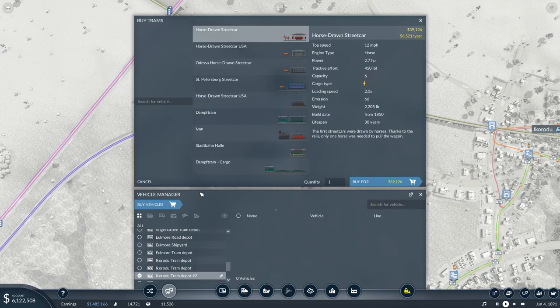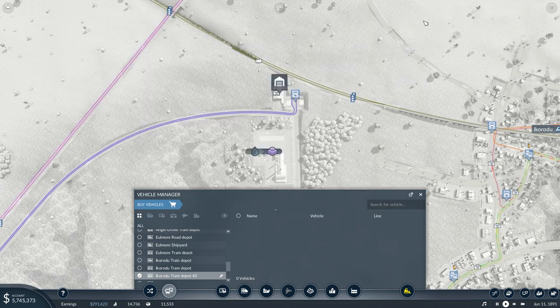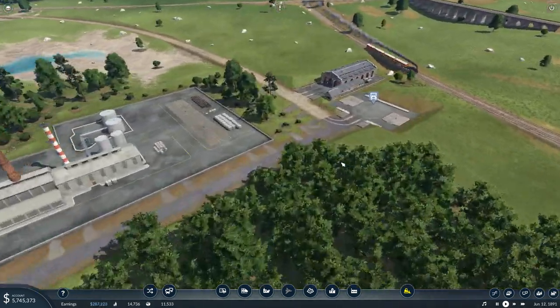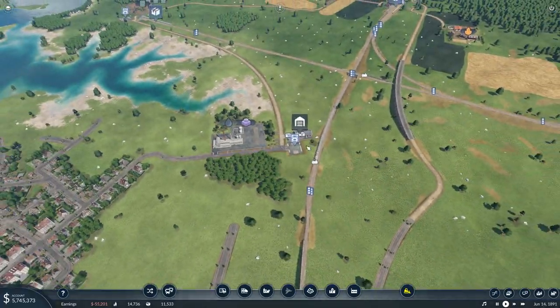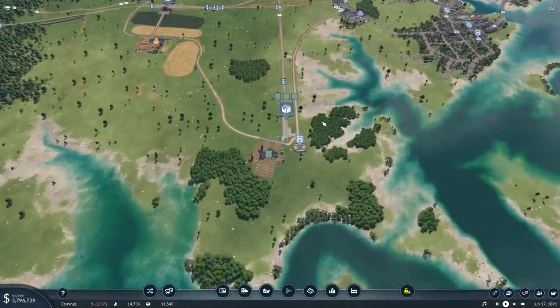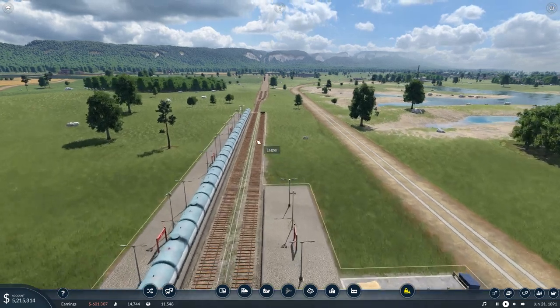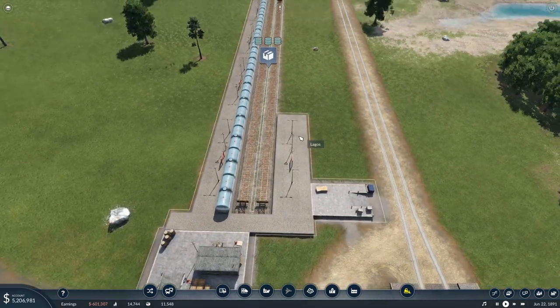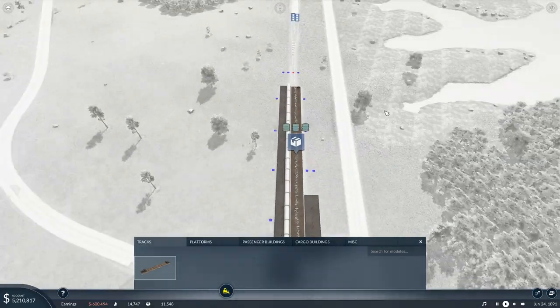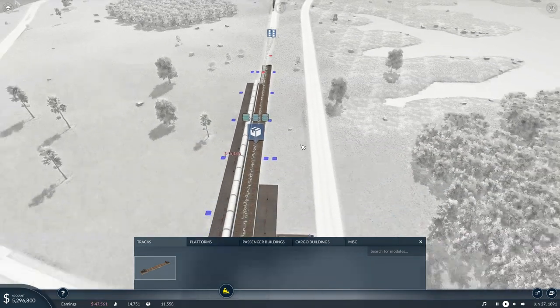All right, for now I'm just going to put four trams on here. So that will get oil moving. Now, eventually, what it could also do is bring the plastic back to load onto this train. And that's probably where this platform here — actually, now that I think about it — that is perfect.